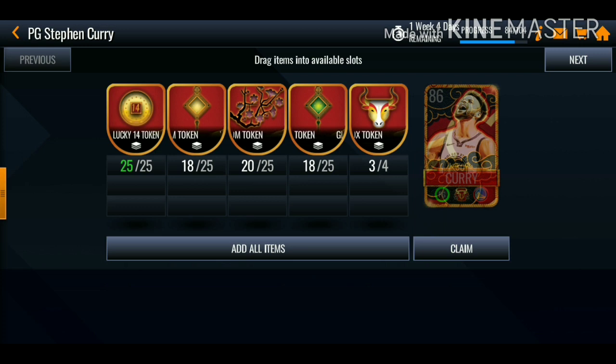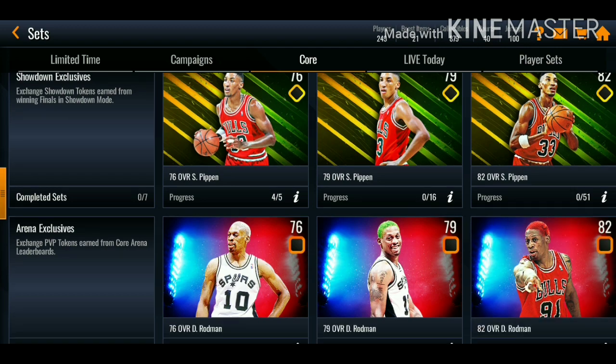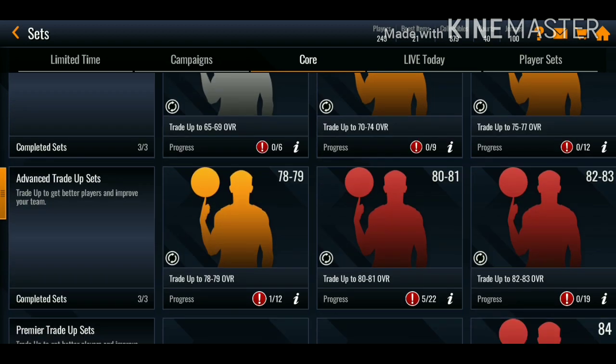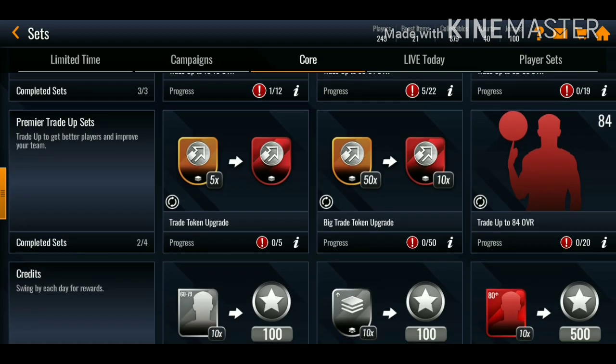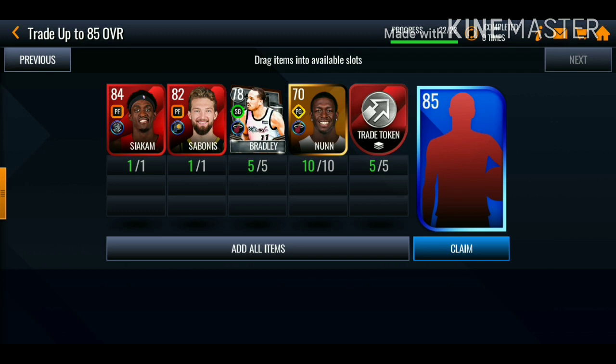Let me show you guys my progress so far on the 86 Curry. I'm getting closer to completing this card — probably in the next two days I'll be finished. I'm also getting close to the Money Master 88 overall Oscar Robertson. Let me know down in the comments if you've been grinding this promo. I will be posting the Curry on the auction house and waiting until we get the All-Star Curry, which is probably going to be a high overall card with better stats.